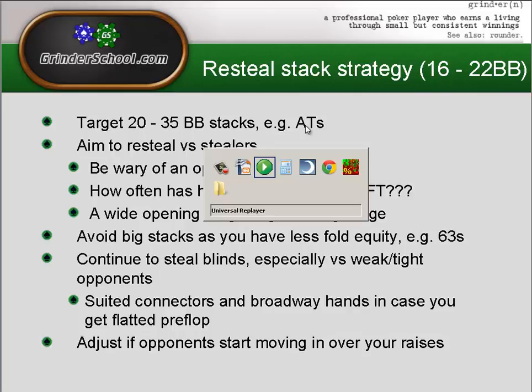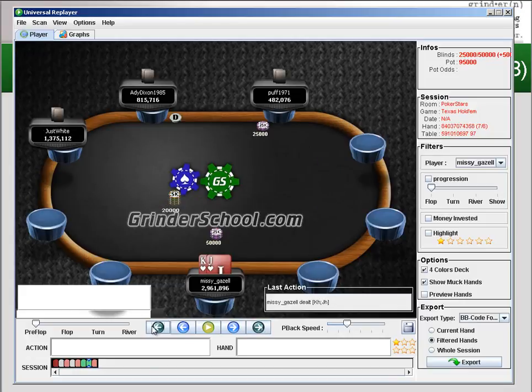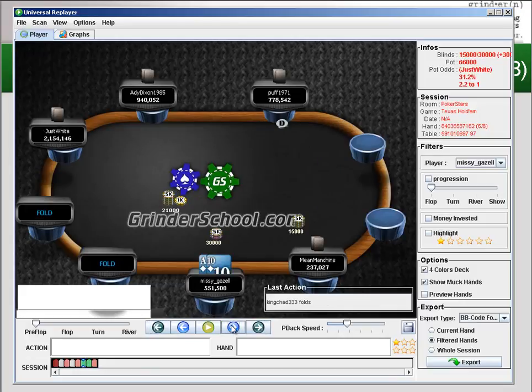If you think about it, 581,000 chips into his stack is a massive, massive chunk. If he calls and loses, he's going to be down to about seven big blinds. So it's a really good spot to pick up those chips, especially if we feel this player is genuinely stealing. That brings us to the next point: we should aim to re-steal versus stealers. Just because a player is in late position doesn't necessarily mean he's trying to steal.